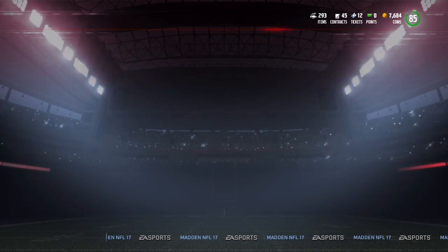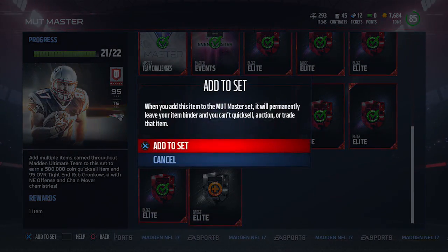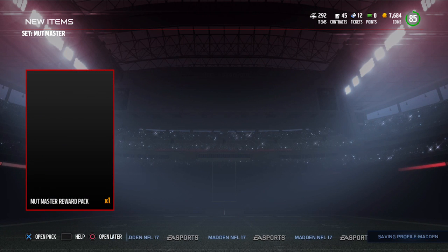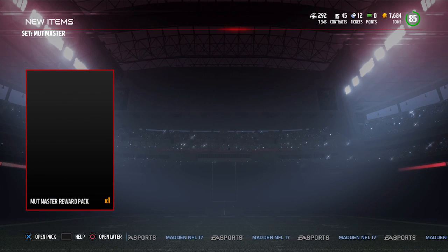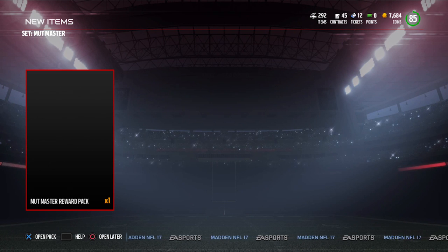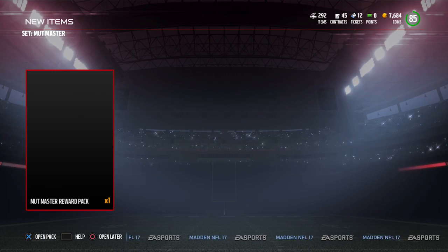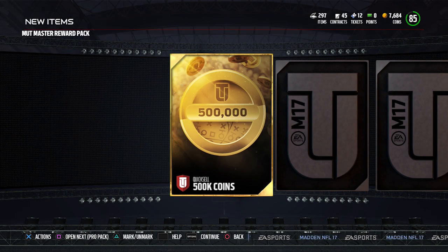What I'm going to be showing you guys today is me finally completing Mutt Master. I know a lot of you guys have finished it — this is me completing it, getting the cards out of it and everything. I thought it was kind of weird that there is no pack art, so I was a little bit confused. That's why you see just a black screen there. I ended up having to go back into it to try and open it. This is what it looks like when you get Mutt Master — this is how the pack opens up. You get the 500k quick sell and then of course you're going to get the Gronkowski and all of the other stuff as well.